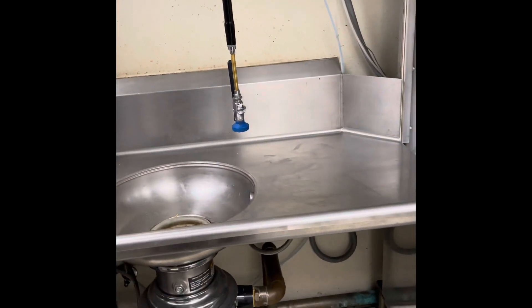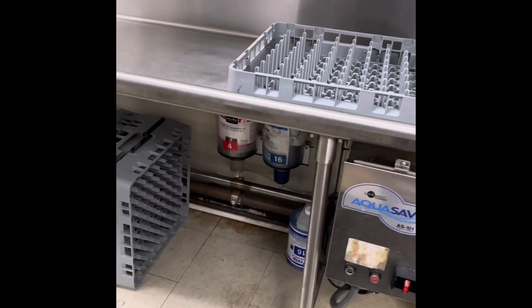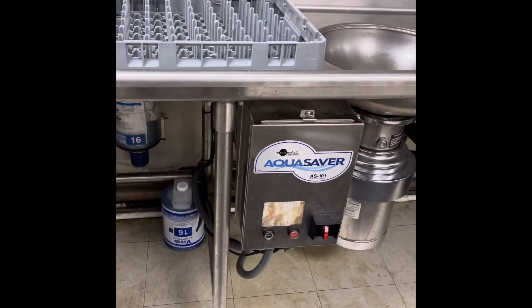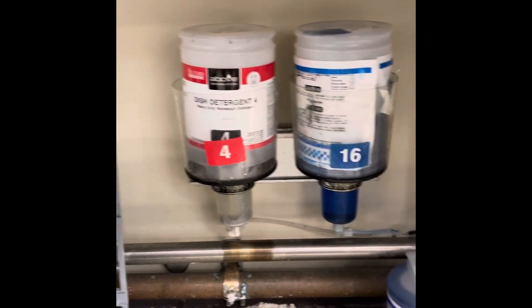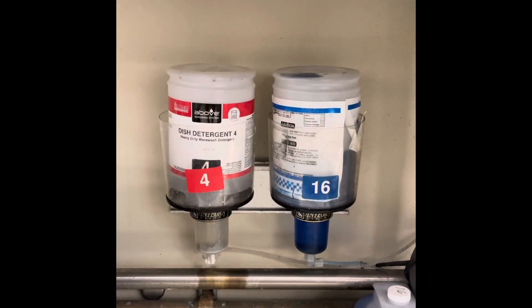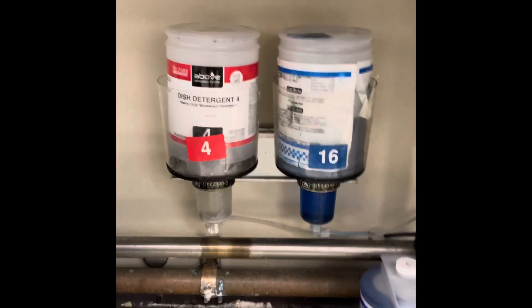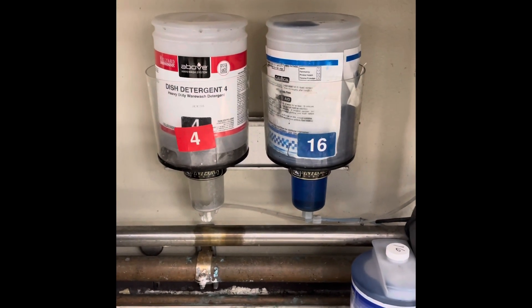Hit the stop button and it will cycle through water — pushing it through the pipes to make sure nothing's clogged. Moving down from the dish machine, below the garbage disposal you'll notice numbers: number 4 and number 16 — that's the dish detergent and rinse aid. Keep your eyes on those levels to make sure they're full. If they're not, we're not cleaning properly, so bring that to your instructor's attention.